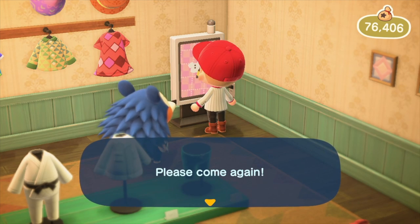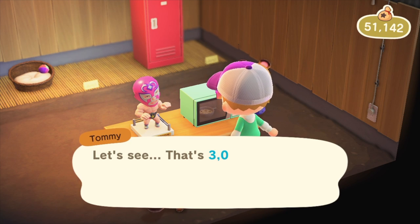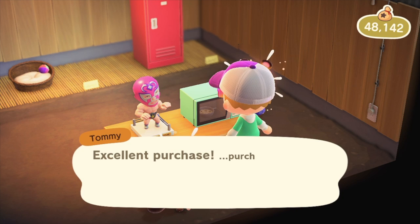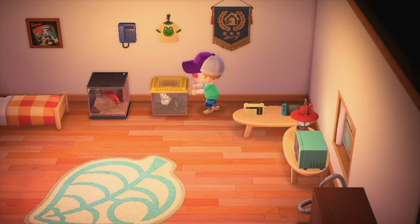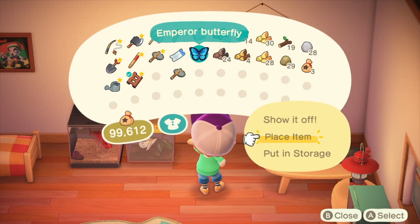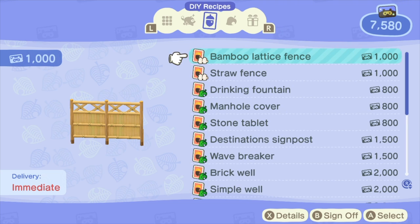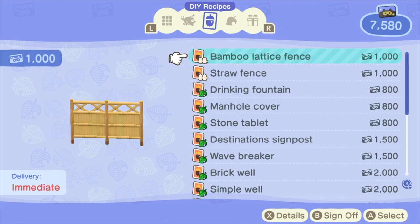Then there are thousands of customizable items to decorate your house and surroundings with. Some of them work and some don't for some reason — I wish the game would tell you which ones worked before you bought them. For instance, the popcorn machine actually pops popcorn, but the electric scooter doesn't actually work or move, similar to some other items. A lot of items only unlock after building the town hall, so your selection will be pretty limited until then, relying on Nook's Cranny and recipes from villagers.